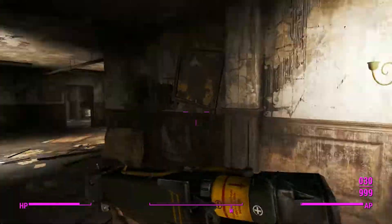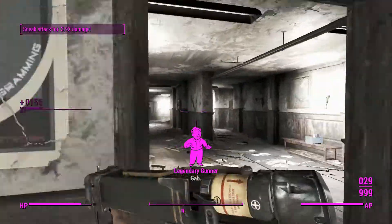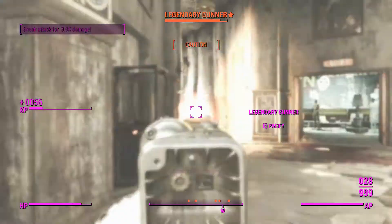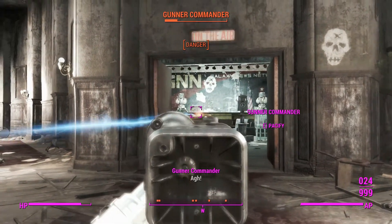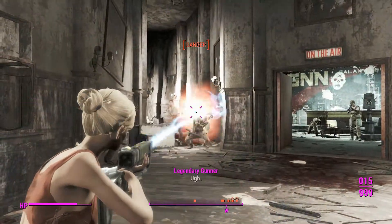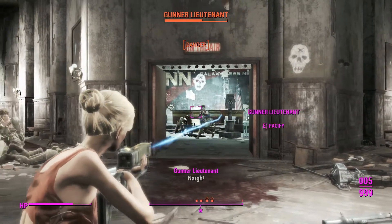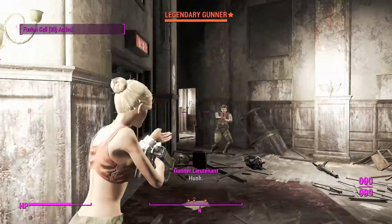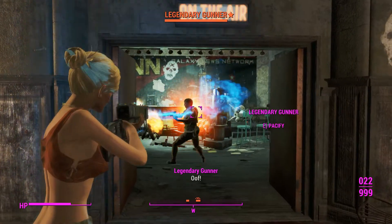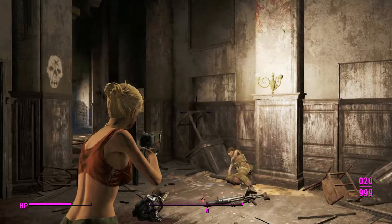Granted that we don't get the sneak attack criticals offered by suppressors, we probably don't need that with a weapon of this caliber. We'll go ahead and take out these gunners, get rid of these turrets first because they're quite annoying, and blast the gunners where they stand. I kind of like the laser rifle shooting the gorse projectiles there — while it doesn't make a whole lot of sense, the trails on that actually look really neat.